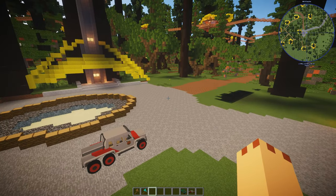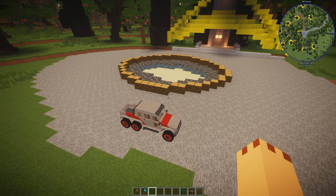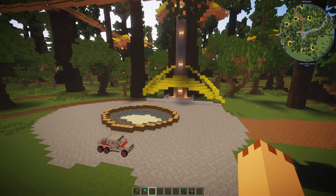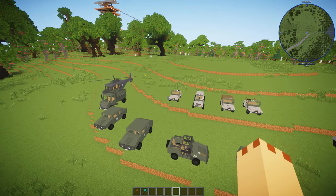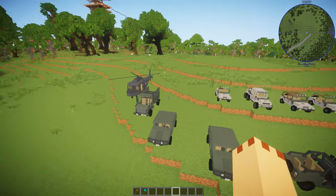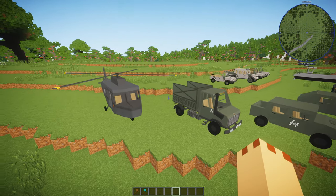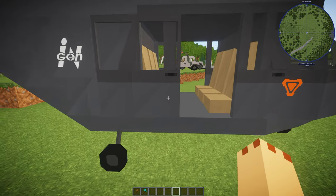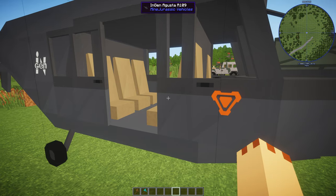We're going to show all the other vehicles — some old, some new. We're starting with all the InGen vehicles. This is the original InGen helicopter, and I've got a little app showing InGen Augusta 8901 and 109. Really nice — we've got a couple of helicopters. I like this one.